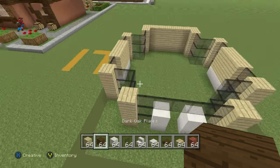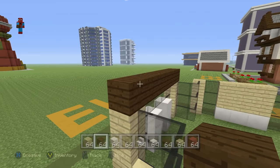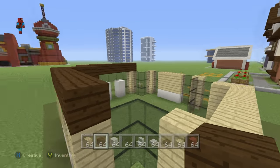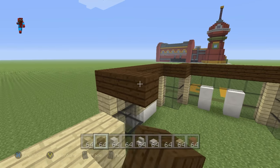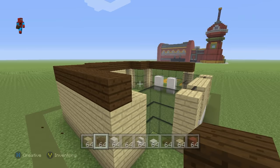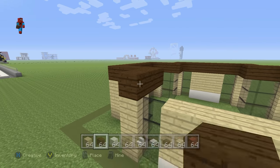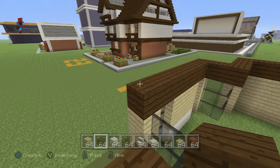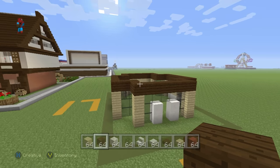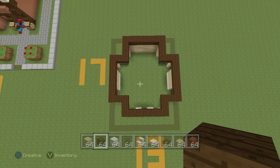Going all the way around the top of the pharmacy, add a layer of dark oak wood planks. Later, once we've done the roof and all that, we may swap some of these dark oak wood planks out for a different material — maybe stairs instead. The reason we're placing these now is that it's far easier to swap a stair in than to place a stair initially.